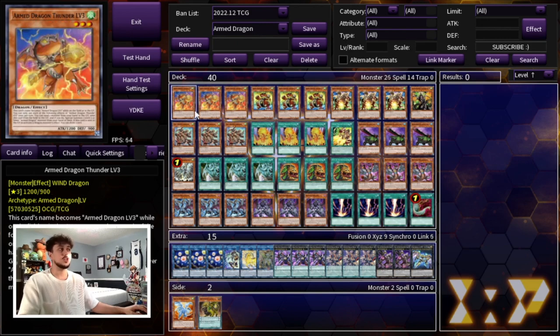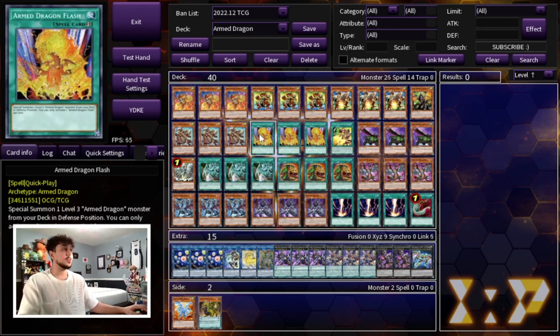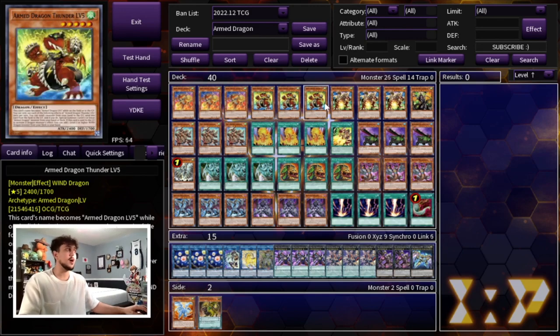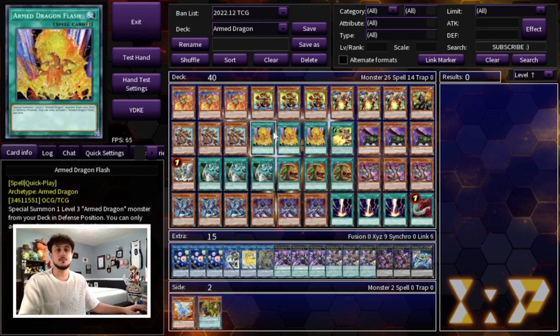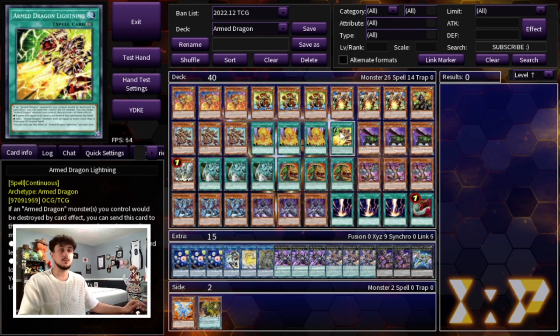I think this deck is really cool — the artwork on these cards is absolutely beautiful. For the rest of the Arm Dragon cards, we're playing 3 Arm Dragon Flash. This is essentially an extender for the deck; you special summon a Level 3 Arm Dragon monster from your deck in defense position. It helps when you don't open two monsters — say you only open a Level 5 or Level 7 — you just get your Level 3 and start leveling up from there. Flash is just another copy of Level 3, which is really nice. We're also playing the one Arm Dragon Lightning.